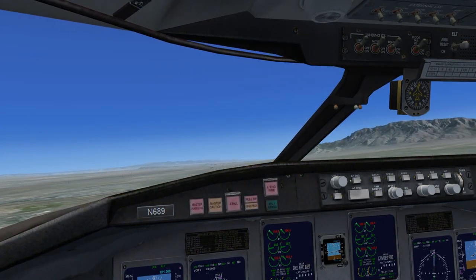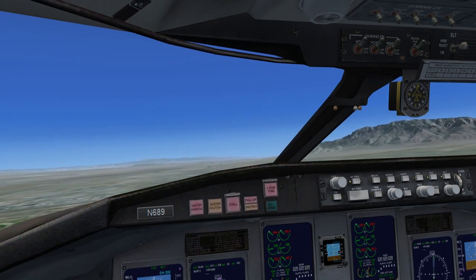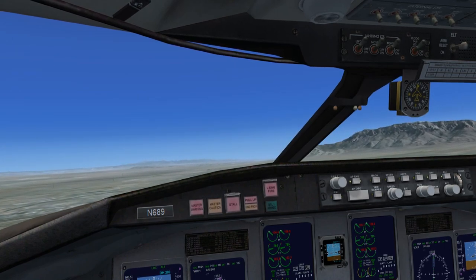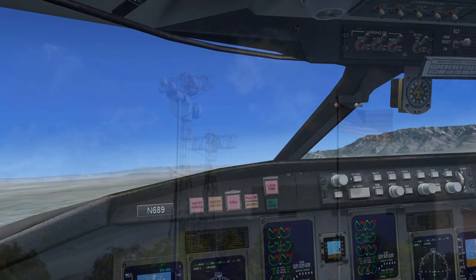Global Airfreight 689 to Houston Center. Global Airfreight 689 is departing Las Vegas International to the southeast with weather information Kilo. Climbing to flight level 10,500. Squawk 1922.